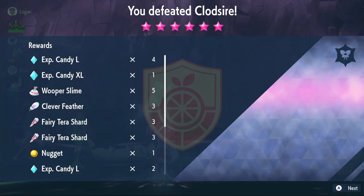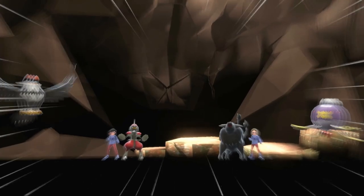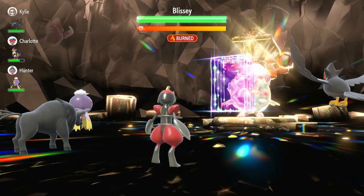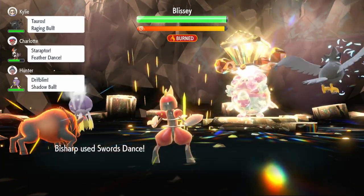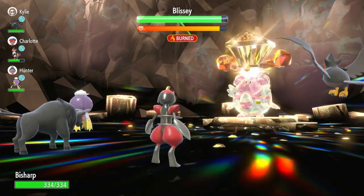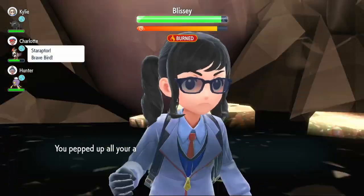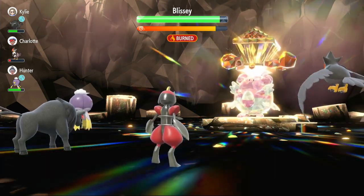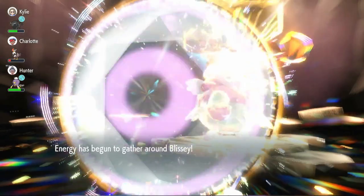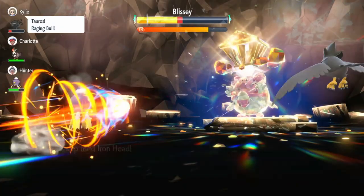Third raid — a six-star Rock type Blissey. Can't wait to destroy this thing. We start off with Swords Dance. No point setting up Snarl since it has Seismic Toss. It sets up Light Screen — only good for us, wasting its attack. We use another Swords Dance, avoid the Sing. It uses Defense Curl — not ideal. We use Swords Dance again and we're on max Attack.